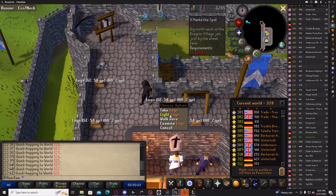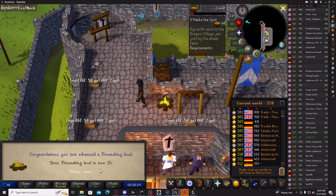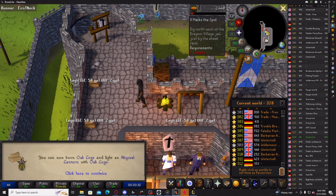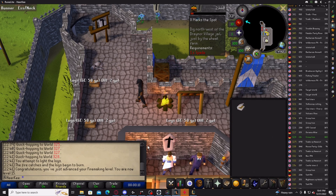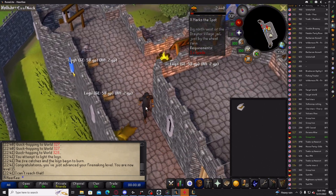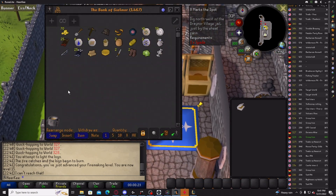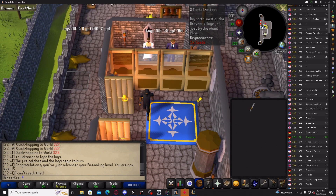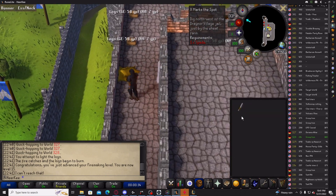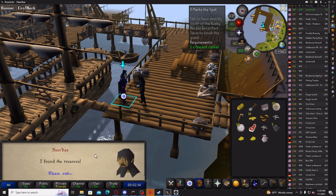Alright, took me about six minutes and there's 15. So now I'm going to go ahead and be picking up all the logs and then fletching them into arrow shafts. I need at least a thousand, and then I also need to bank at least four ashes and at least seven logs for later. I'll be right back when I get a thousand arrow shafts.